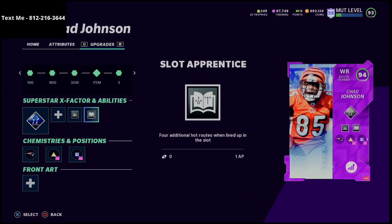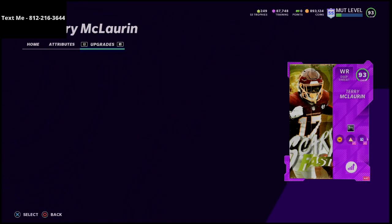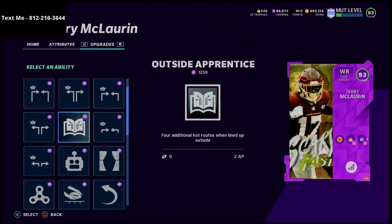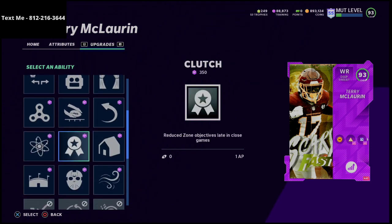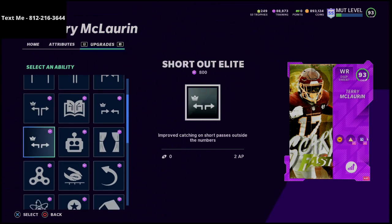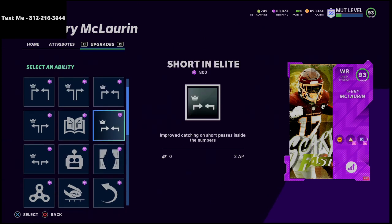If you were to put slot apprentice on Terry McLaurin that would cost at least two or three AP. Then route technician is the big one — he gets route technician for only two AP. Route technician is going to help you get open better against man-to-man coverage. So I'm spending only three AP total on Chad Johnson and I've got slot apprentice and route technician. If I were to try to do the same thing on Terry McLaurin, outside apprentice costs two AP alone.